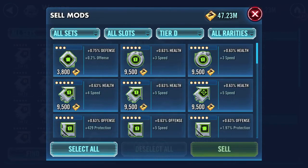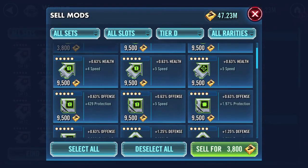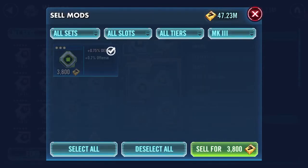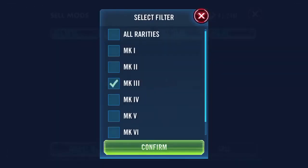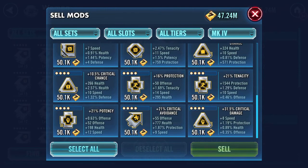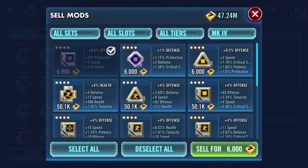The first part done. What I then do is clear out — actually, I'm doing that wrong. I confirm rarities and go to my three-stars. I don't want to hijack galactic power — the dots count. There are only a few of the four-dot mods that I actually keep.